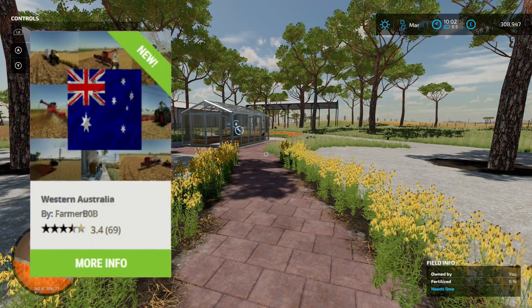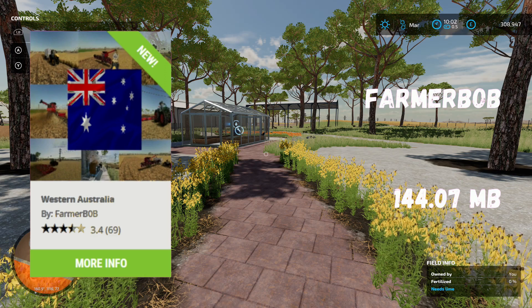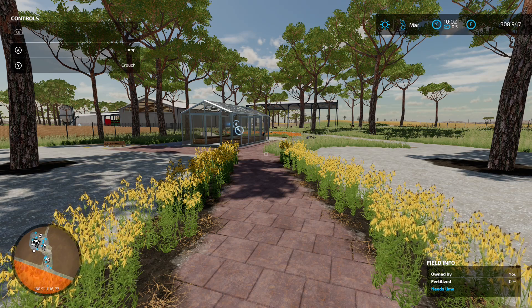This is Western Australia by Farmer Bob, 144.07 megabytes on the download. It says welcome to Western Australia in the outback — you are in charge of your own future.